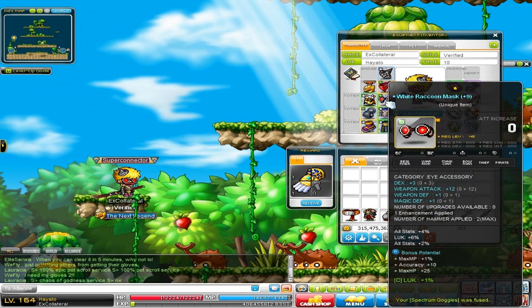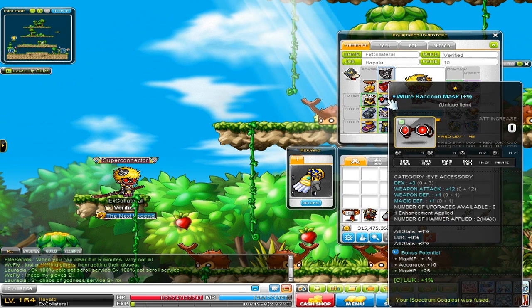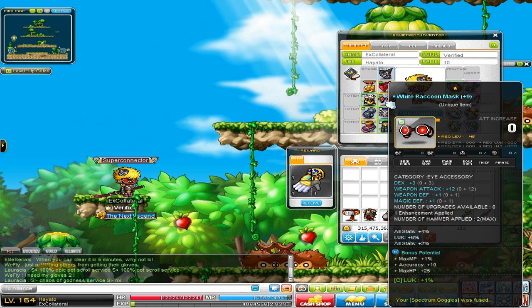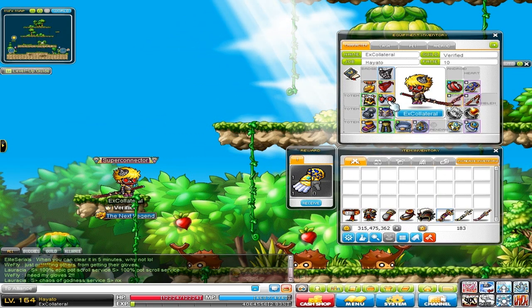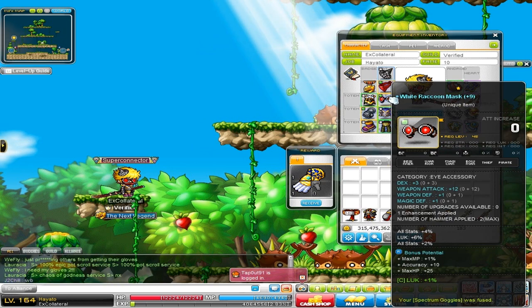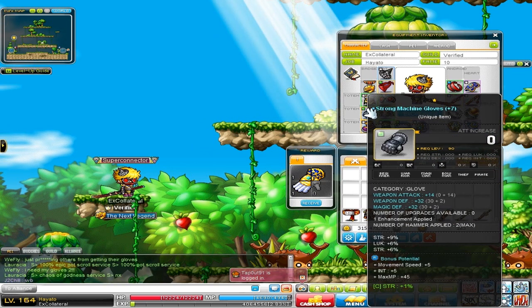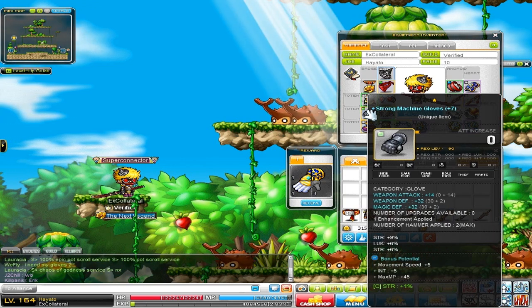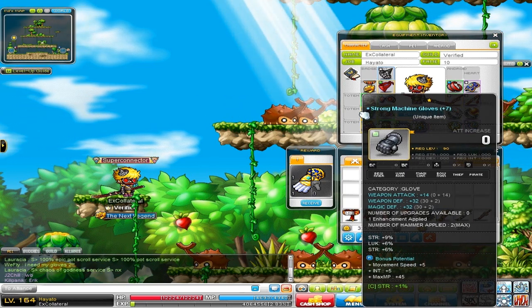Next is my Nightlord's White Raccoon Mask, anvil'd to a Spectrum Goggle — 12 attack and 13% luck. However, it does give 6% all stats, so that's why I still use it; it gives 6% strength. Next is my Strong Machine Gloves. It's only 14 attack, but it does give 16% strength, so it's a pretty decent glove.